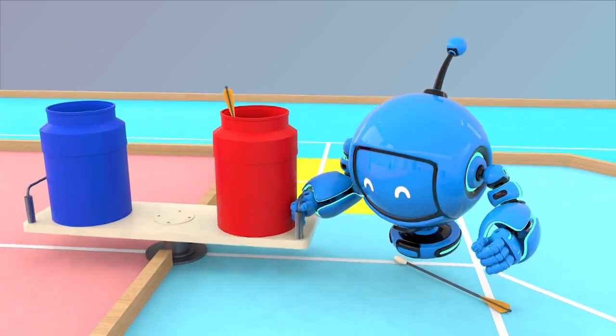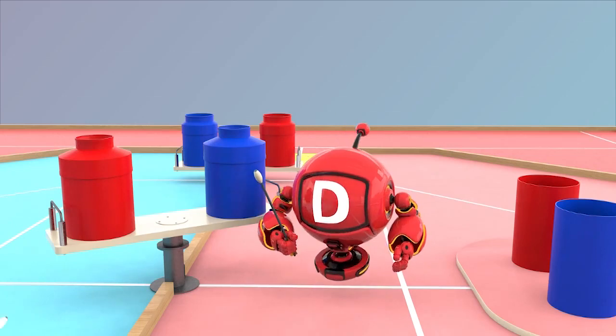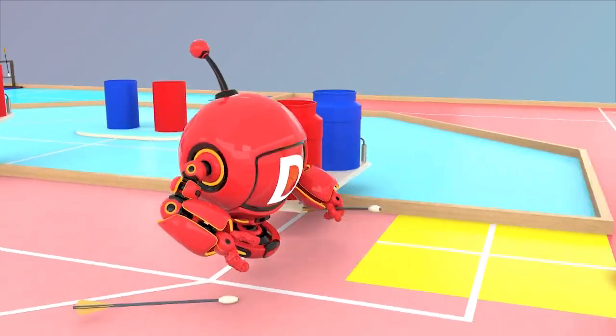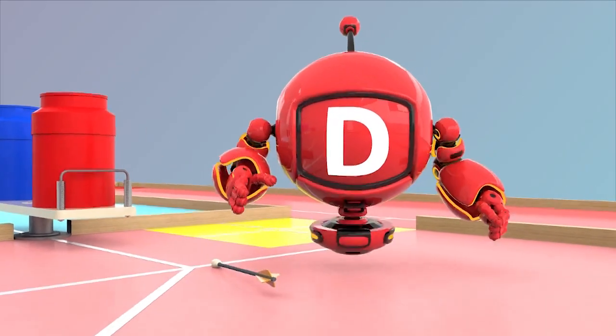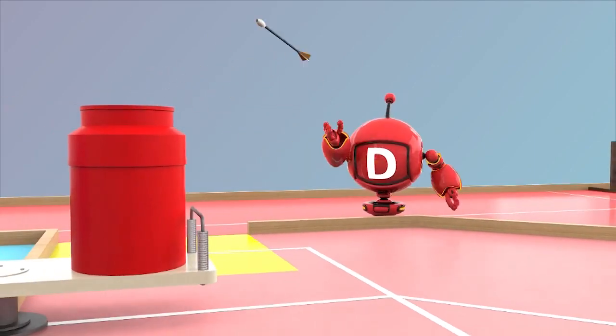DR can turn the pot table to prevent arrows thrown by the opponent from entering the pot. It can also wave an arrow to intercept arrows which the opponent team throws to the second-type or third-type tables, preventing the opponent from scoring. Additionally, it can pick up arrows on the ground and deliver them to the outer area or to TR, and can also return to the outer area to throw arrows into the pots.